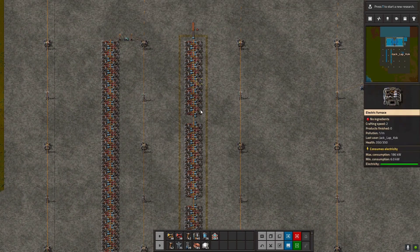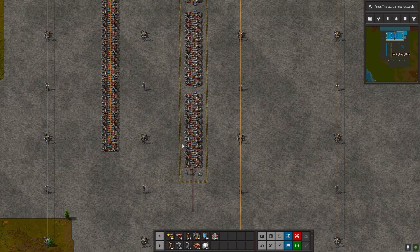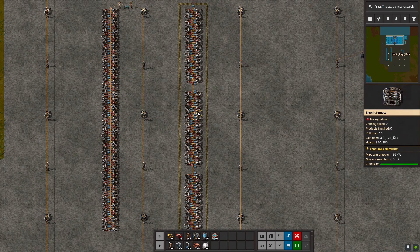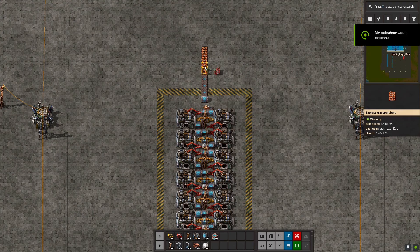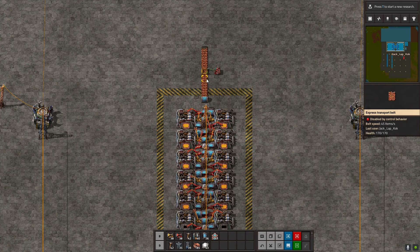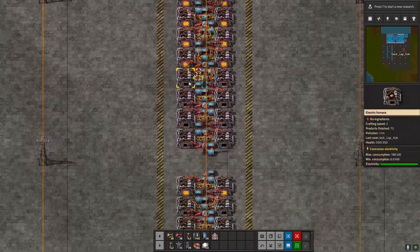I built three blocks, each with 24 furnaces, giving a combined capacity of 72 furnaces which fits perfectly in our setup. Now we start the performance test. I built a blue conveyor belt supplying 45 items per second and turn it on. You can see the blue items moving down. I set up the supply from the top, with the exit to the outbound lane at the bottom. You can see the furnaces starting to work.